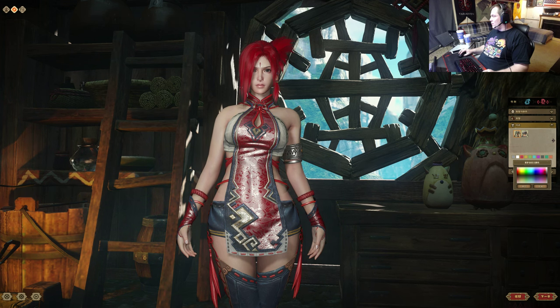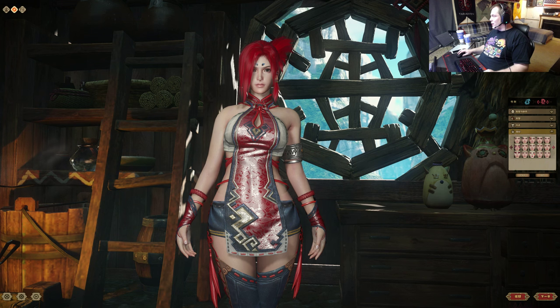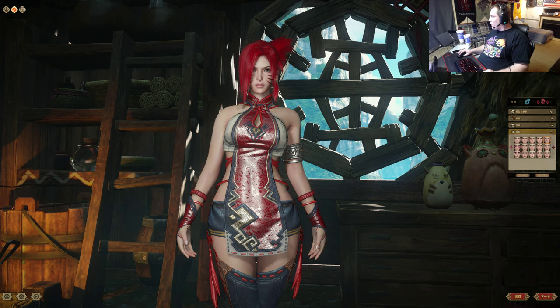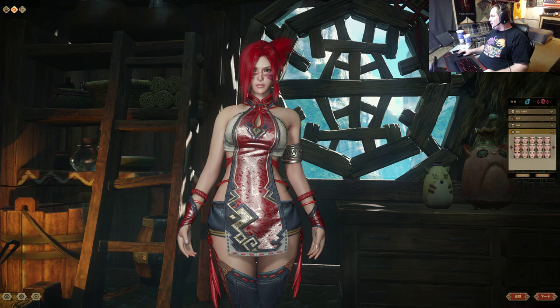There we go. Damn. And that's the face marking, so let's find a good face marking. Ooh, there's more pages of face markings. How come these face markings I can only do them on one side? Like this one — I have the option to flip the direction it's on. That would look cooler. I think that's all right. I might just go with that.